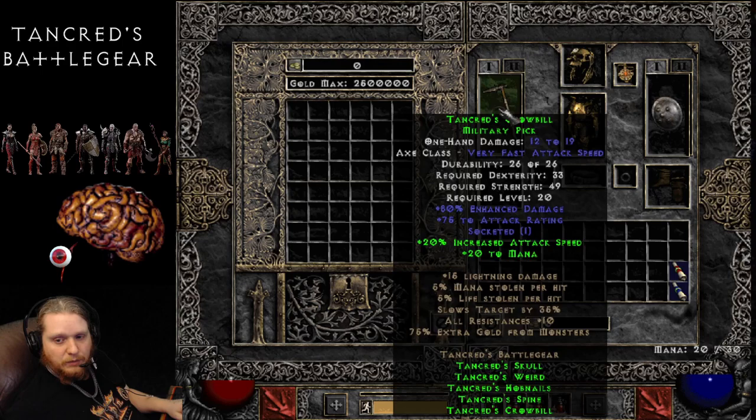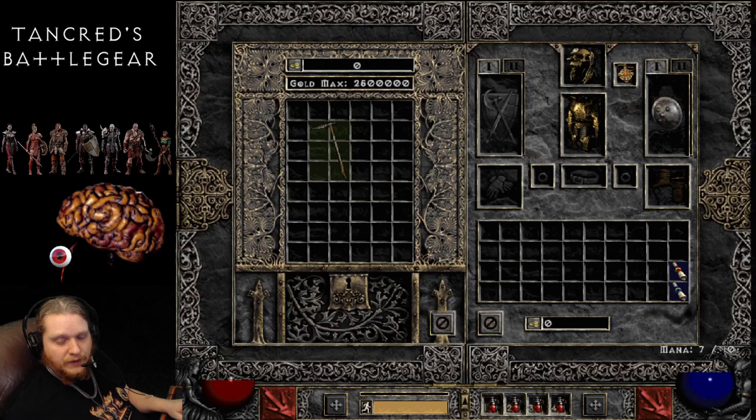Right off the bat, you're seeing this ugly weapon right here, the Military Pick. A lot of people aren't going to use this Military Pick. The set itself is decent, but the problem is that when you have to use this particular weapon, it's going to really bring down the set as a whole.